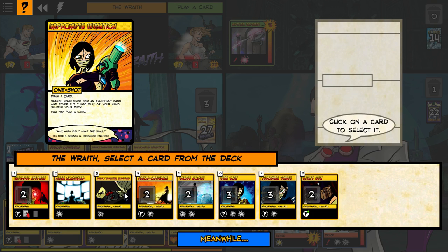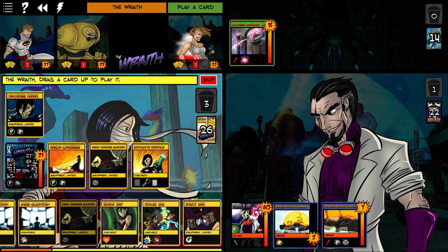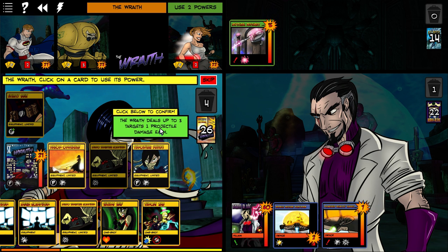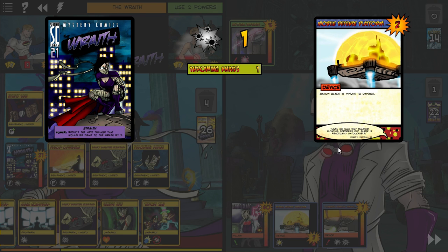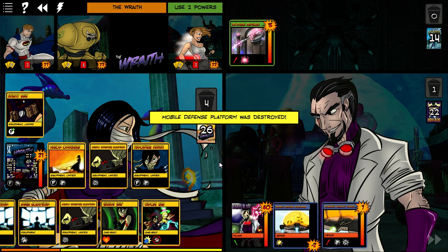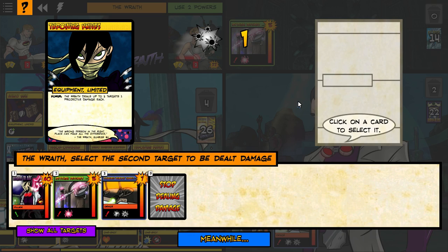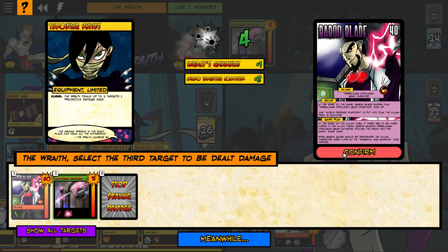We got the Utility Belt. I want the Throwing Knives because they allow me to attack three different targets — put that into play. Then we put the Utility Belt into play. The Grappling Hook allows me to destroy an ongoing or environment card. We're going to pop the Throwing Knives and start on the mobile defense platform — plus two from our computer, plus one from Legacy, and down it goes. Baron Blade can now be damaged. We also got the card for Bunker — that's his third mode. To unlock his variant, all you have to do is play all three modes in one game.